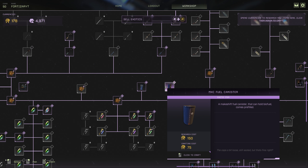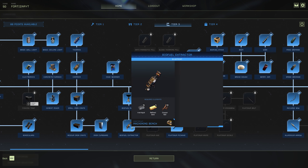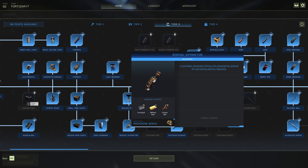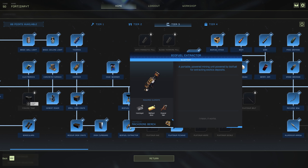The only problem with the MXC fuel canister is it is slower to get the exotics this way because you've got to craft more. You will have to craft the biofuel extractor from the crafting bench down on the planet — you can see the biofuel radar and the biofuel extractor. These are locked behind a mission: you will have to do the mission PD to unlock them. With the MXC fuel canister, you place it inside the biofuel extractor once you've placed it down on top of an exotic node. You can drop down with multiple MXC canisters — just buy them off the workshop.